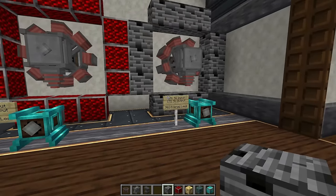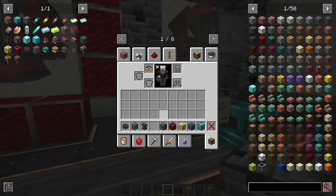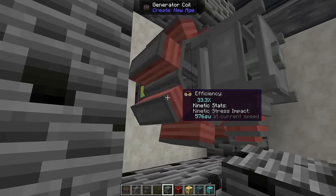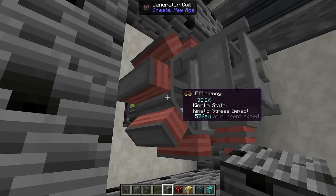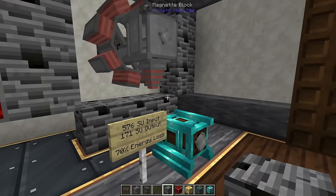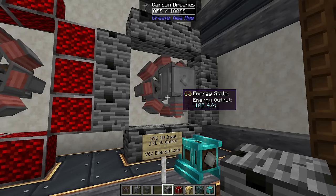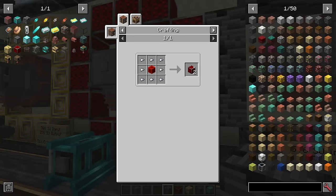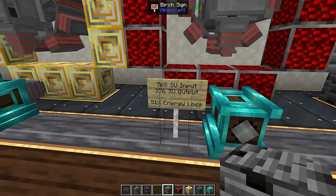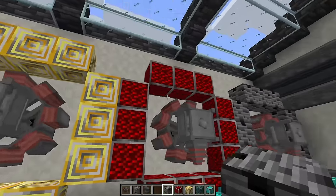This SU loss is the main reason you'd want to upgrade your magnets as you progress. By default you use the magnetite block, found by mining as an ore. At 16 RPM input we're using 576 SU and only generating 171 — a 70% energy loss. Upgrading to the redstone magnet, just iron and a redstone block, brings that down to a 51% energy loss, a significant improvement.